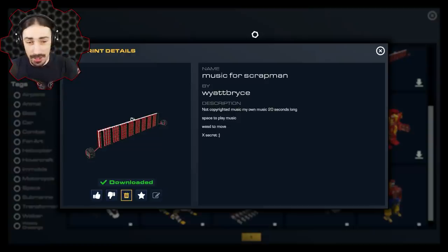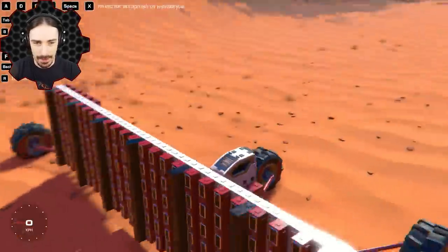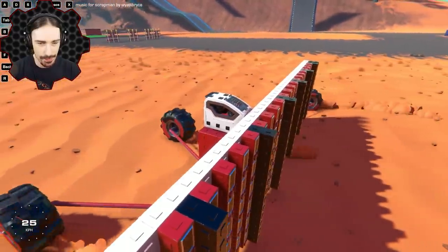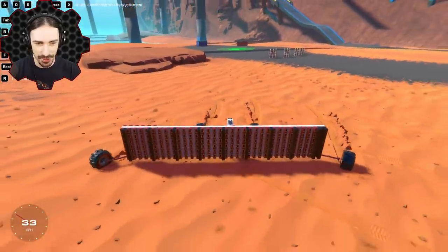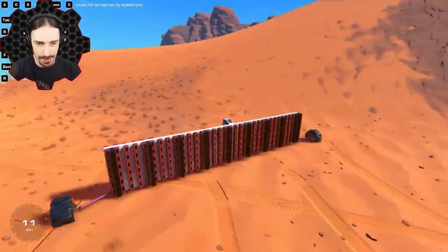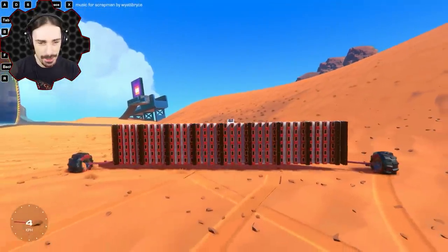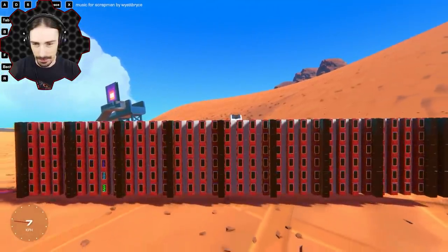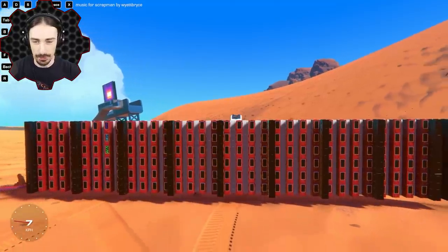Up next we have 'Music for Scrap Man' by Wyatt Bryce. This is apparently not copyrighted music — it's its own 20-second long piece. Press space to play, X for a secret. X marks the spot, I guess. So this thing drives as well, which is interesting. It doesn't have the best turning rate, but let me just — easy way to turn around, just like that. I just wanted to see it a little bit better. Space for music — let's see what this thing's going to be playing.